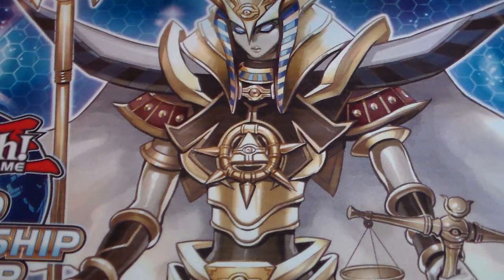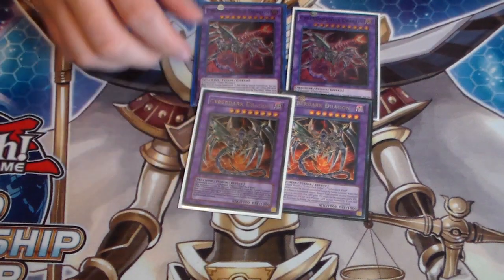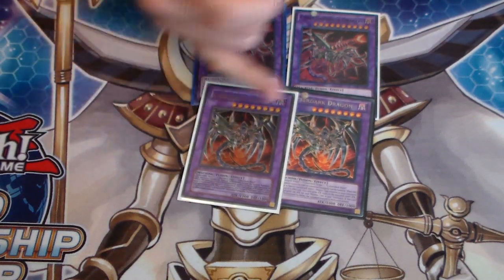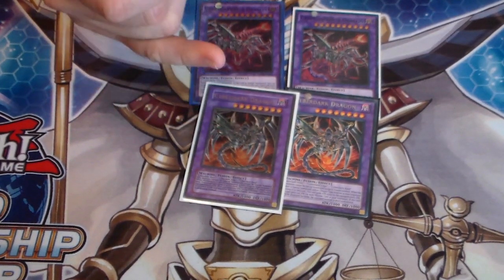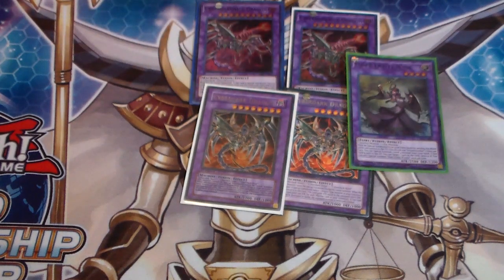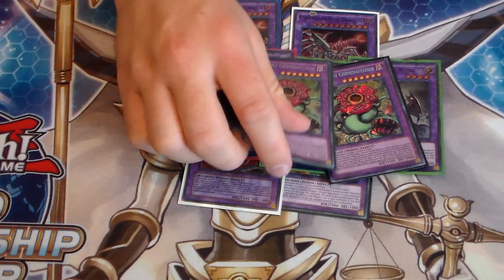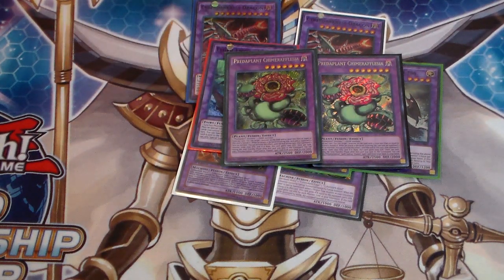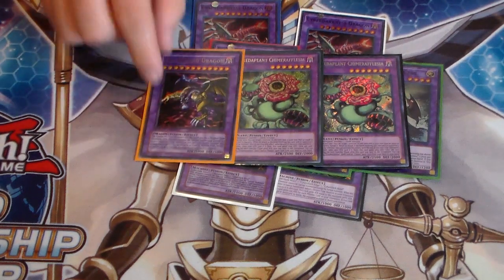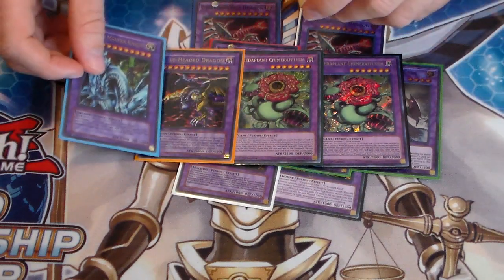On to your extra deck now. We have one Skypalace Gangaridai token - I love Skypalace. Then we got our two new Cyberdark Fusion Monsters - really, really good cards. You don't need three, two is all you need. Sometimes you'll make two, so I like having two Cyber Dark Dragon. Three Elder Entity Nistis - you will need three because it helps you pop things. You'll definitely need one or two Predaplant Chimerafflesia since sending it to the Grave helps you search for your fusions at end of turn. And you'll need one Five-Headed God Dragon - or you can run Dragon Master Knight instead - you just need something with 5,000 attack.